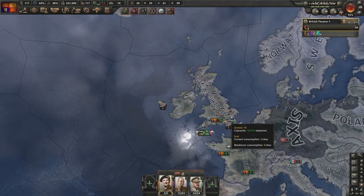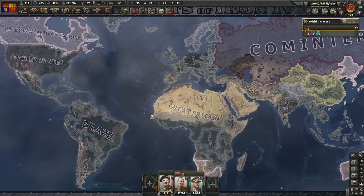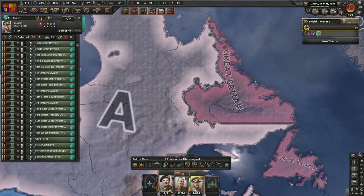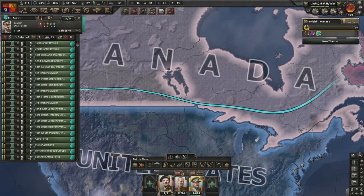Once we get a justification on Ireland through the focus tree it gets guaranteed by Canada. On the factions map the Commonwealth of Nations - the ex-allies - are part of Canada's faction. Canada is the only major not because they're particularly large, just because they're the faction leader. We'll select 24 divisions, make a front line in Labrador, and move them over.